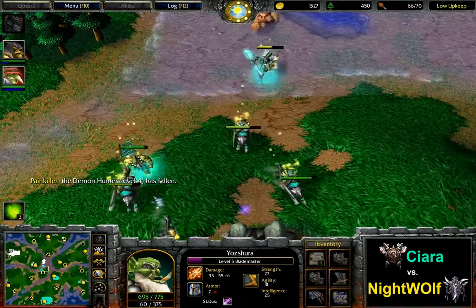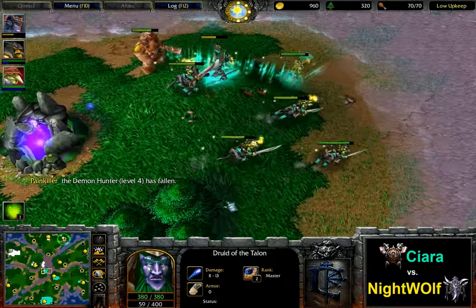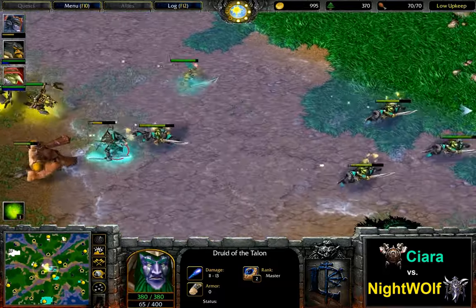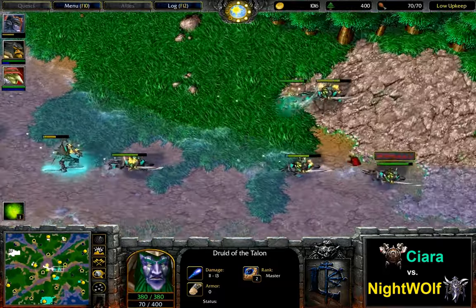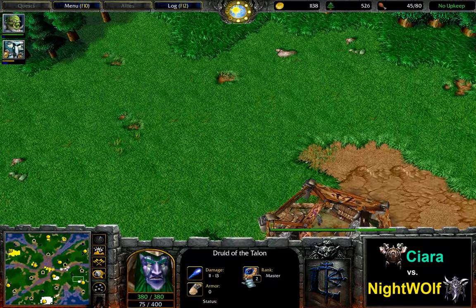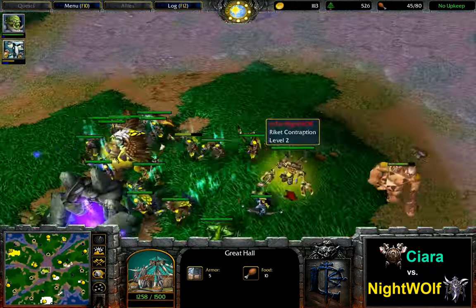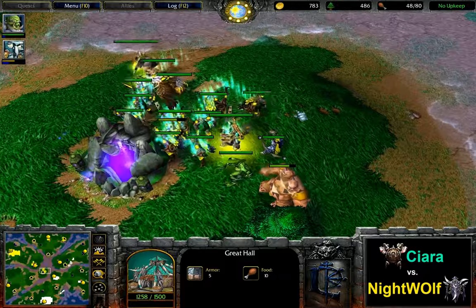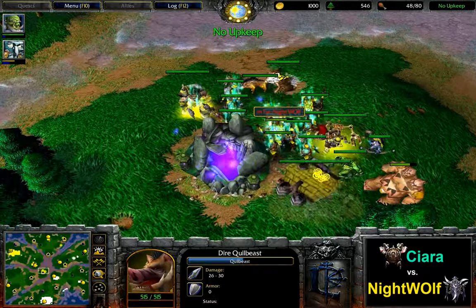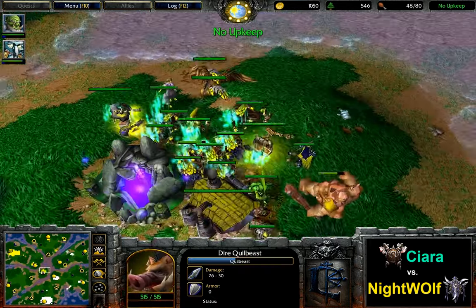Tinker and Beastmaster are coming in just now, but the Demon Hunter has died a second time here — and is Nightwolf actually giving Ciara the chance to come back into this game? Demon Hunter again rebought at the tavern at the top of the map. Ciara still has to retreat though — 70 supply for Nightwolf, 45 for Ciara. Second expansion about to start running, first expansion running at full force again — but still no chance for map control for the Orc.